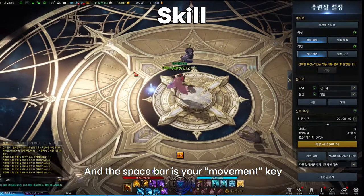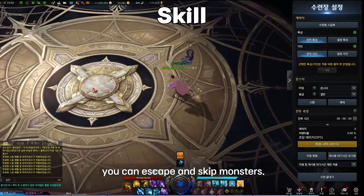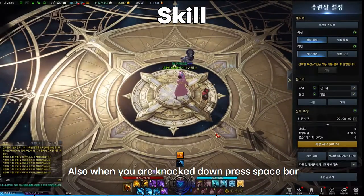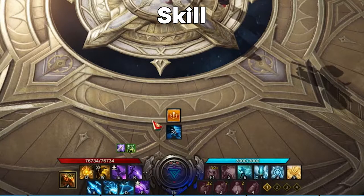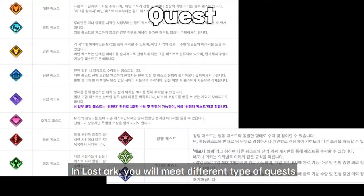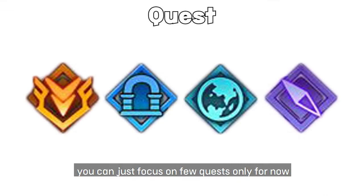The spacebar is your movement skill — you can escape and skip past monsters with it. When you are knocked down, press spacebar to get up. You can check the cooldown time of the spacebar in the middle-bottom of your screen.